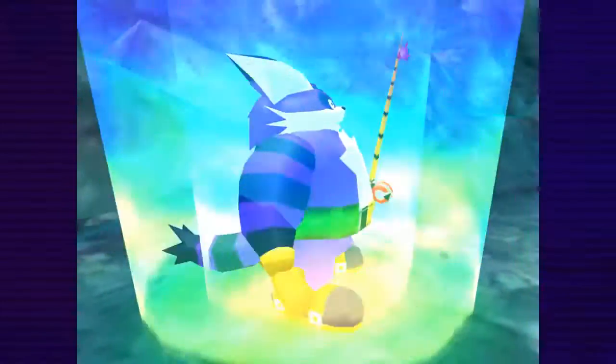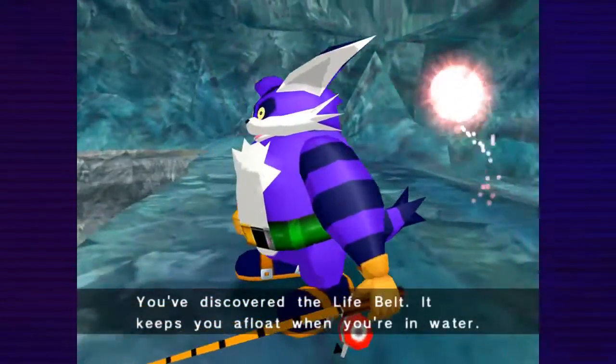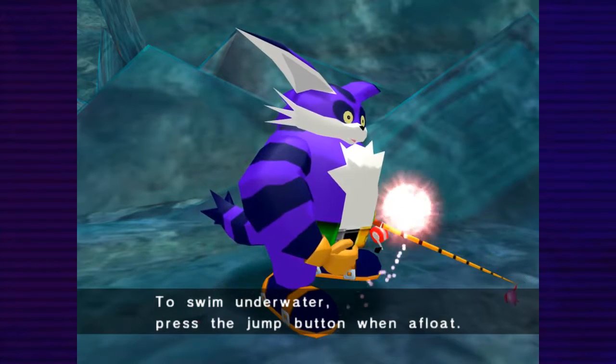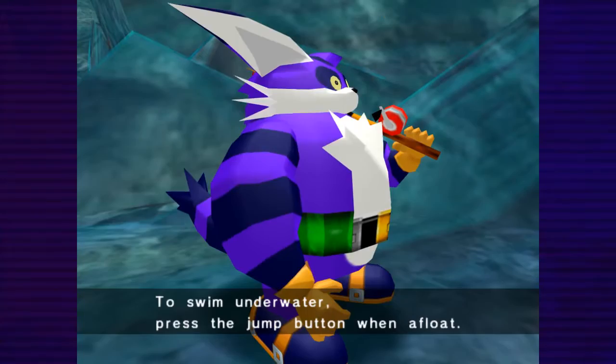Now we get floaties. You've discovered the life belt. The life belt - it keeps your hope when you're in water. To swim underwater, press the jump button when afloat. Yay! Floaties.